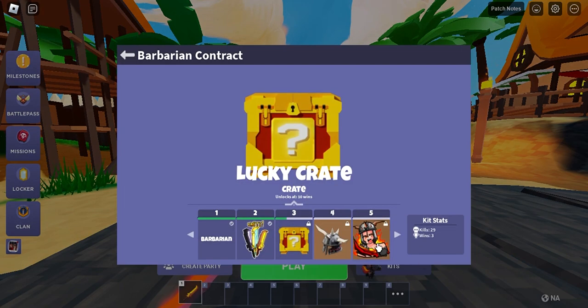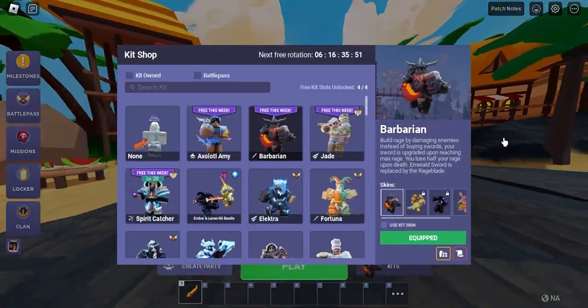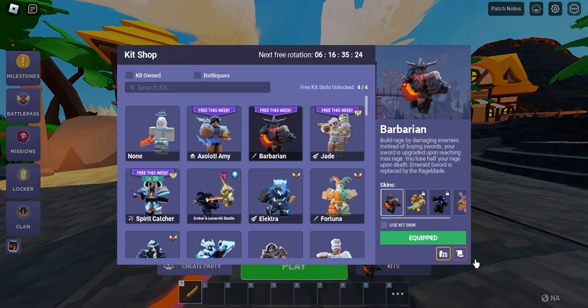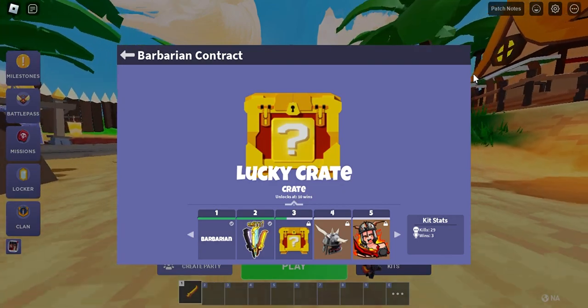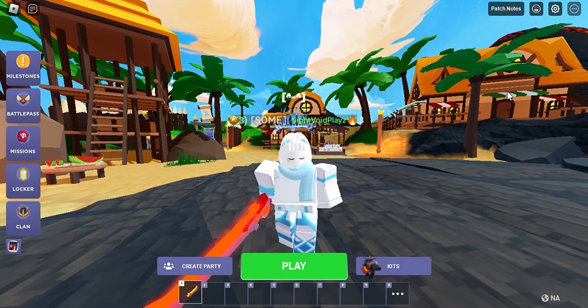Right now there's only one win effect in the game, which is for the Barbarian kit. Make sure to grind as Barbarian while you can. There are a total of 10 tiers — for free-to-play players without the kit you can reach tier 1 to tier 3, but tiers 4 through 10 require you to own the kit. Free-to-play players still get a free title, emotes, and a lucky crate, which is great.